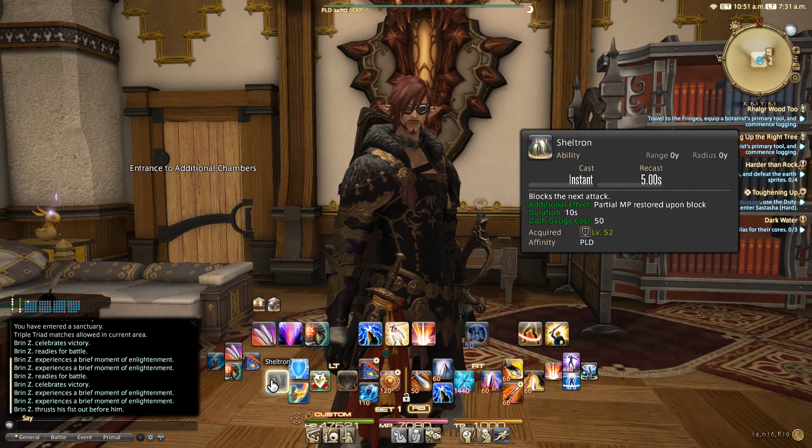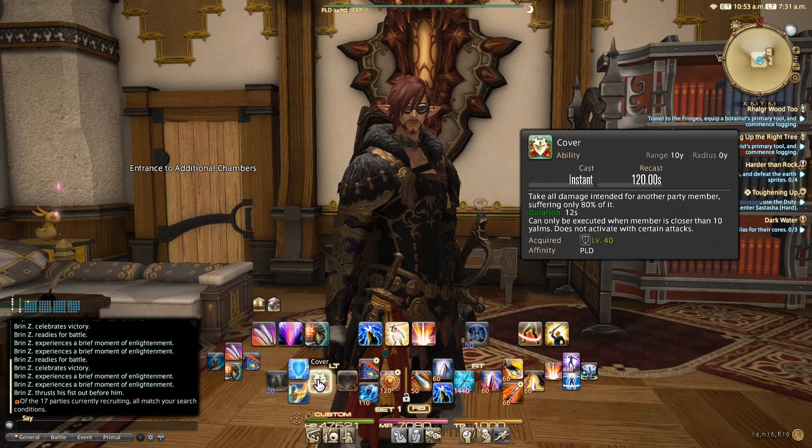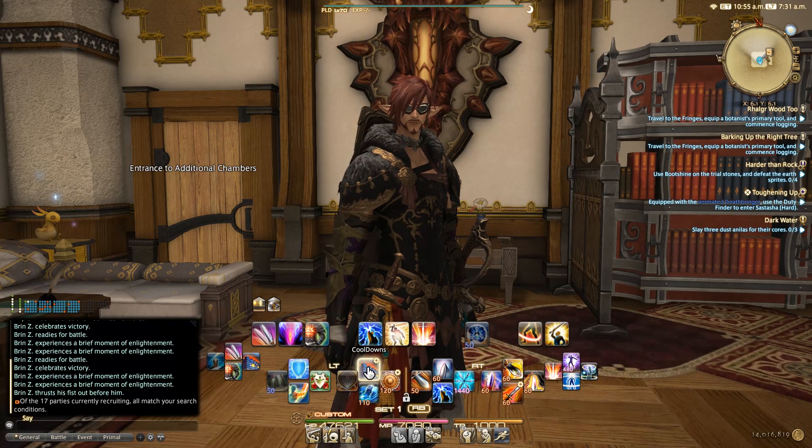On the left cross hotbar I've got Bulwark, Sheltron, Spirits Within, Cover, Shield Swipe, and my cooldowns macro. The cooldowns macro has Rampart, Convalescence, Tempered Will, Awareness, and Anticipation. Depending on what I have equipped for my cross-role, all of these might not fire off. It's one button I can keep pressing over and over again to fire off multiple abilities. It's really up to you whether you decide to use something like this.